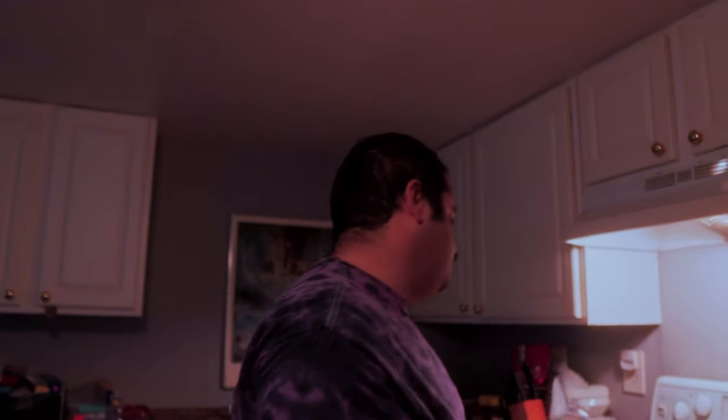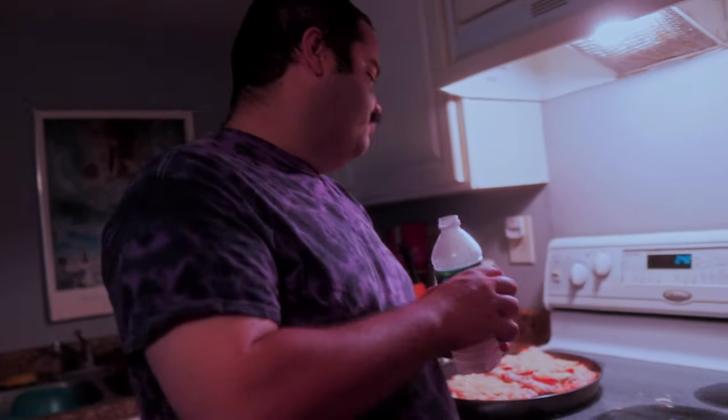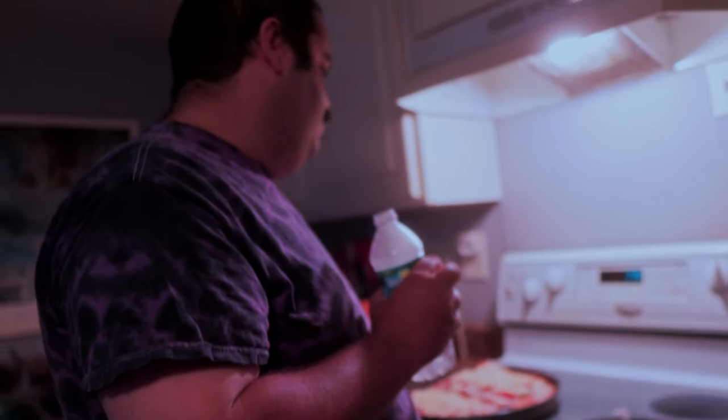We've got our pizza ready. It's going to go in the oven for 11 to 13 minutes, but we are going to be doing 14 minutes. Why 14 minutes? We have two pizzas here, so we need a little bit more time for it to crisp up. 14 minutes should be pretty adequate for both pizzas to cook evenly. I like my pizza a little bit on the crispier side, especially with all the cheese on top. We'll check it at 14 minutes and possibly give it an extra minute.